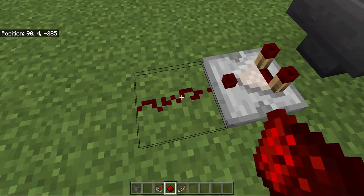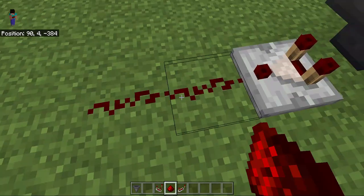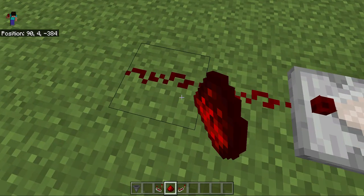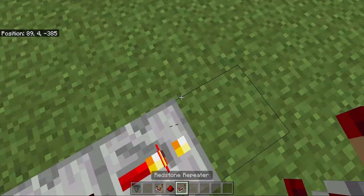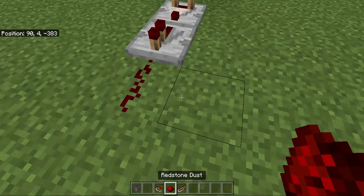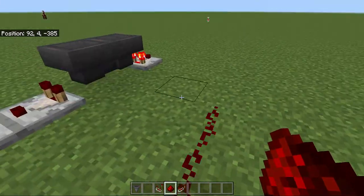You can see there is a redstone pulse, but it's very short with only one item — it won't last very long. In order to fix this issue, it's advisable to put a redstone repeater right next to the comparator so that the signal is much stronger, just like that.